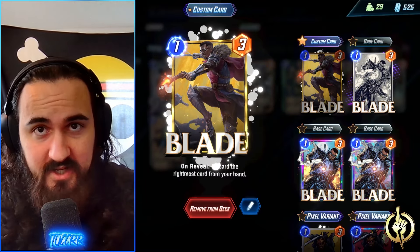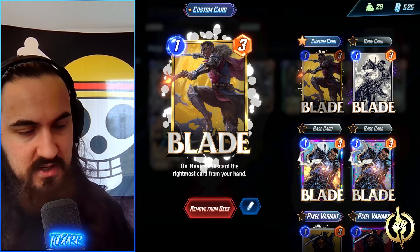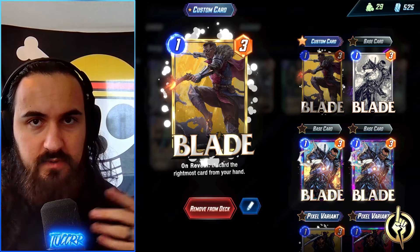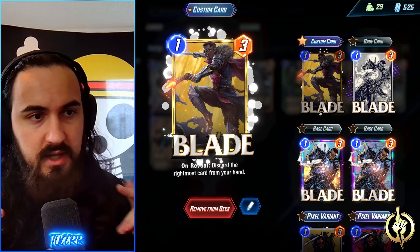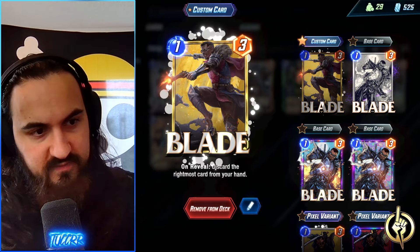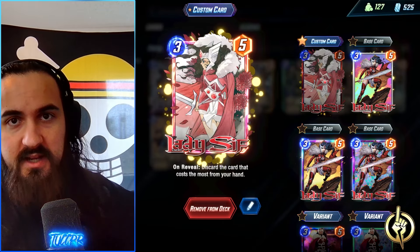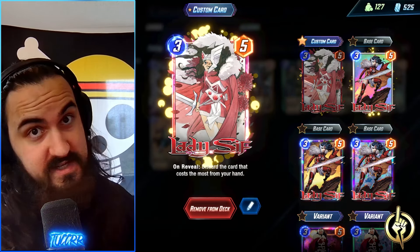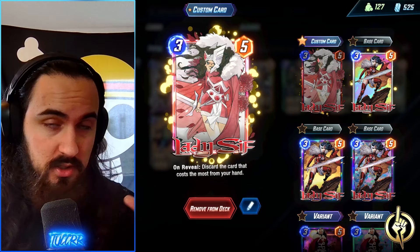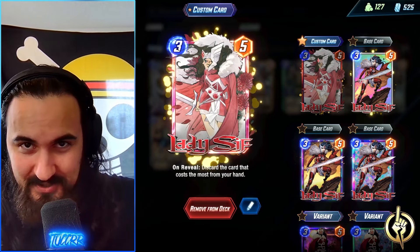First and foremost, we have Blade — a targeted discard that discards the rightmost card in your hand. You use this to discard your big cards, not Hella. You can also use Symbiote Spider-Man to reactivate it since it'll be the lowest cost card in the lane, getting another discard before you play Hella. You have Lady Sif to target the highest cost card in your hand, which will target Death if she's in your hand, or a six-drop — hopefully not Hella. If you hit Hella, you retreat.